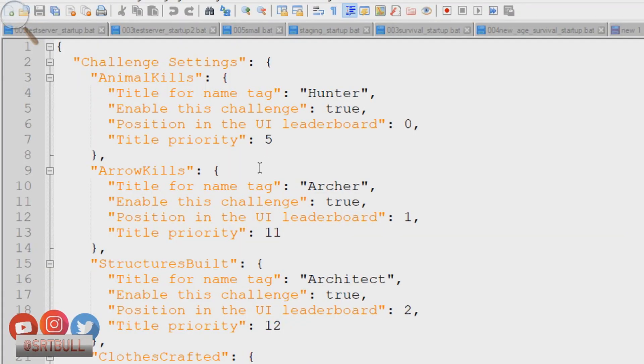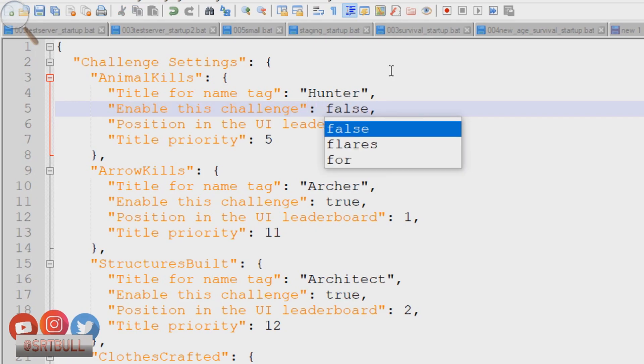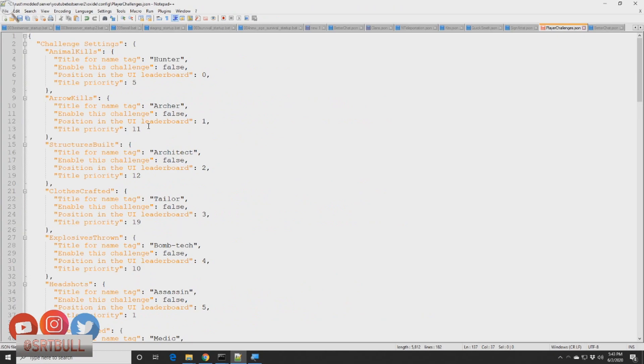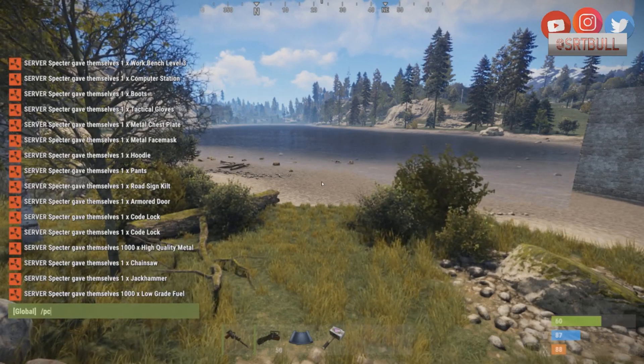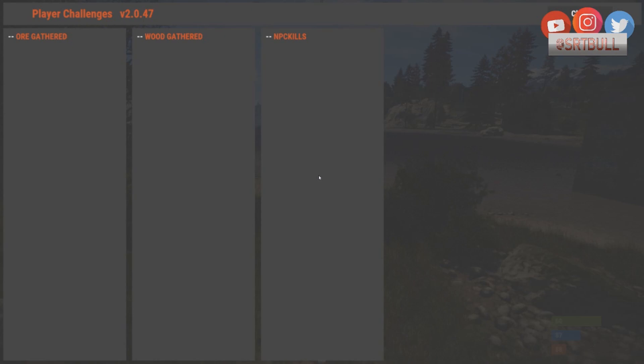Back in the config file, I want to show you how to remove categories you don't want monitored on the scoreboard. Each category has an 'Enable this challenge' field — it defaults to true, but change it to false and it will no longer track or display that category. For this demonstration I'm going to leave only two categories: wood gathered and ore gathered. After saving and reloading, doing /pc now shows only ore gathered, wood gathered, and NPC kills — no more next page button.